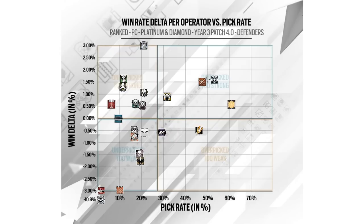Here we have the most recent operator pick and win rate chart from Ubisoft. I'm sure a lot of you have already seen this, but I'm still going to explain how it works so everyone can follow along. This is the defender version of the graph, and as you can see it plots pick rate on the horizontal axis against win delta on the vertical axis. Pick rate is pretty self-explanatory, and win delta is simply the difference between the operator's win rate and the average win rate of all defenders. So if an operator has a positive win delta, it means that his win rate is higher than the average win rate. Ideally every operator would be on the intersection in the middle, because it would mean that every operator is picked the same amount of times and also has the same amount of wins.